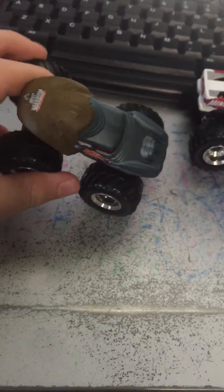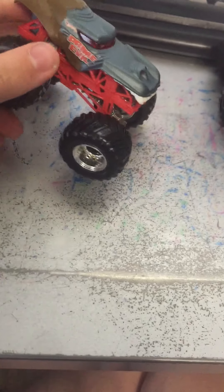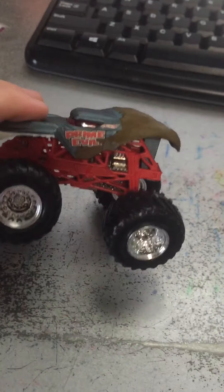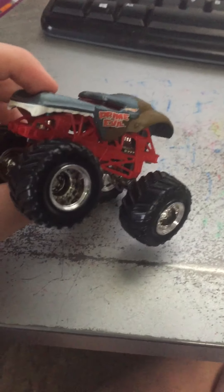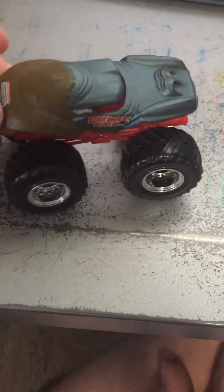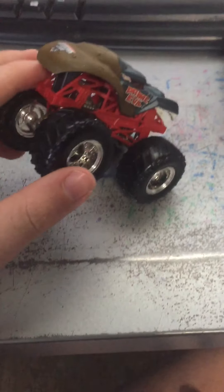I found number four on eBay: Prime Evil. I'm not sure how many of you guys have this truck because it looks like a monkey — at least that's what I think it is. The truck actually looks pretty cool because the chassis is all red and it has this little extra detail. It was probably around 2005 or somewhere around there. It was the final truck I got of a few I needed, and it looks very nice.